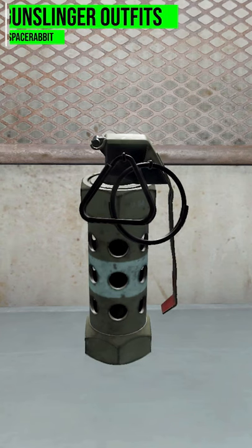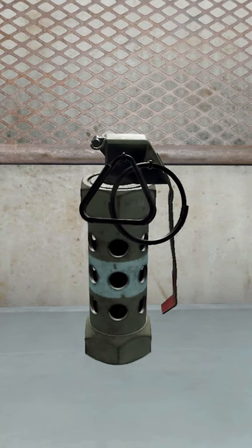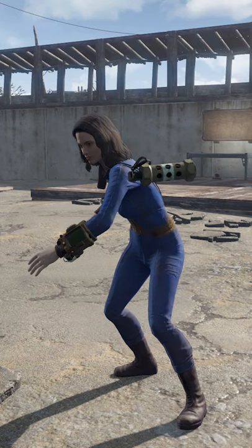Today we're looking at the M84 Flashbang mod made by user 21x, who's adding into the Commonwealth the M84 Flashbang Grenade, which you can throw at your enemies to have fun blinding and paralyzing them.